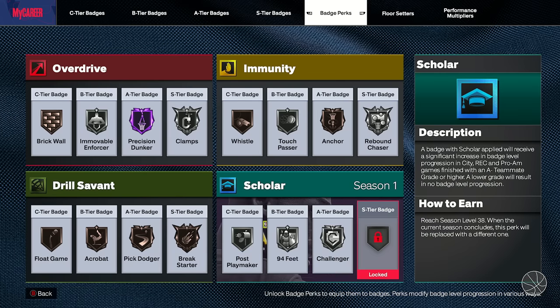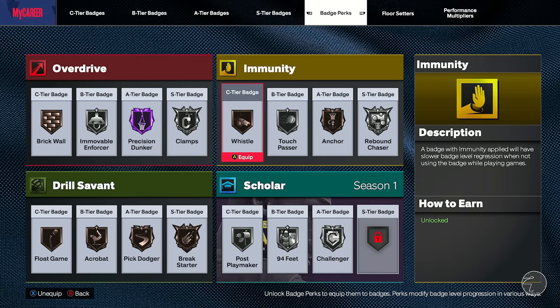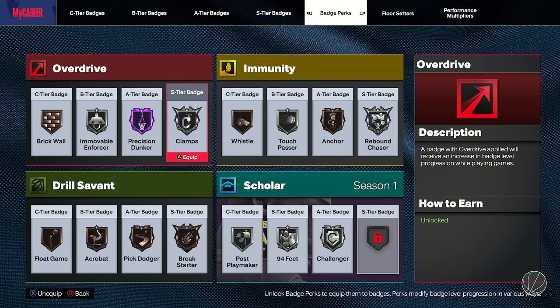Scholar is going to be a little behind anything else you do unless you buy the battle pass or grind a crazy amount. But let's talk about how to get the perks and what's best to use.